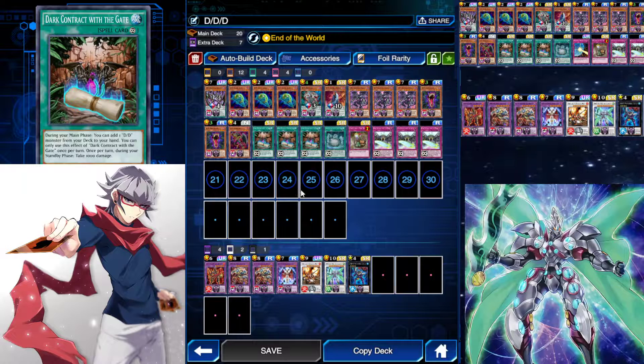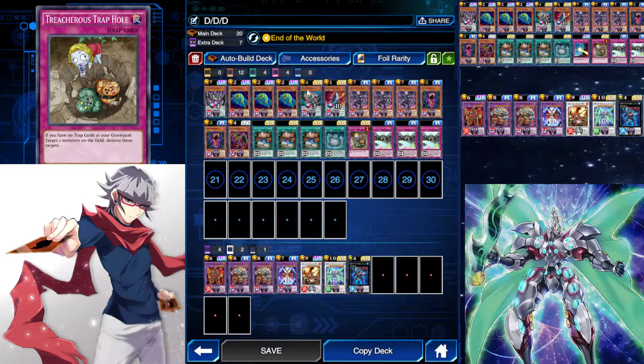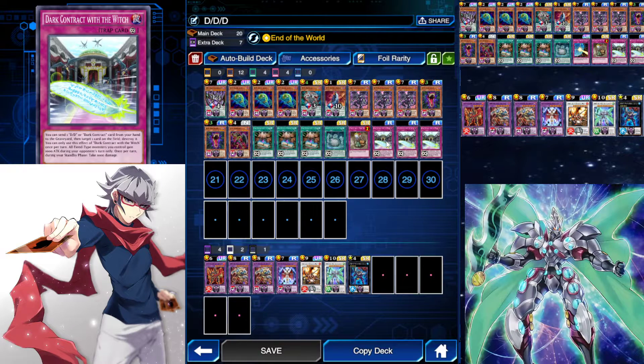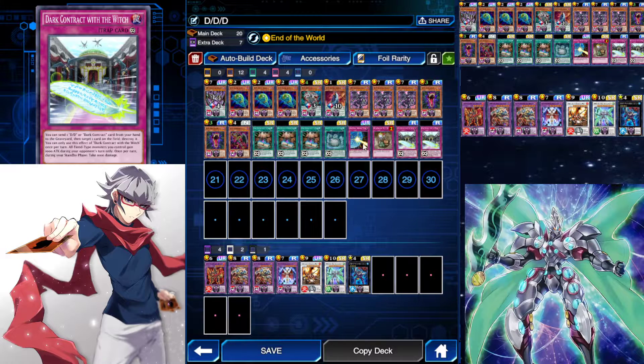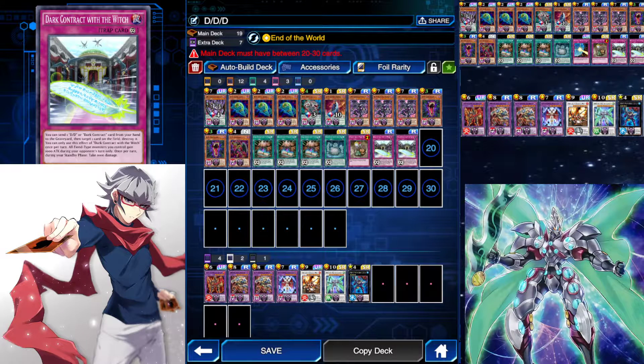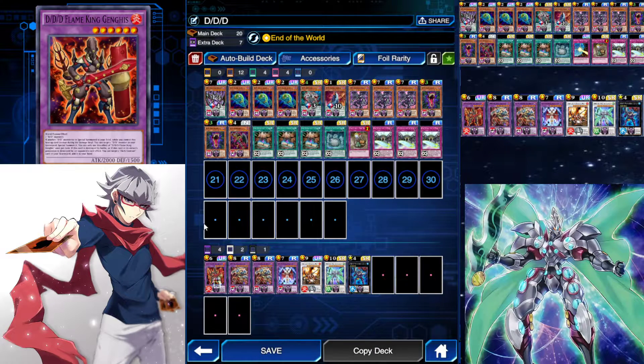You got three Contracts with the Gate, which lets you search any DD monster from your deck to your hand. One Dark Contract with a Swamp King. Treacherous you can get rid of — I don't have two Keplers, so I have a Treacherous for now. I have three Dark Contracts with the Witches. I was originally using a Drowning Mirror Force, but the problem is with Dark Contract with the Witch you need to discard a DD or a Dark Contract. I was finding myself deciding: do I want to make a play, or set Drowning and do nothing and hope I don't die? So I think it's better to get rid of the Drowning and add the second Dark Contract with the Witch.